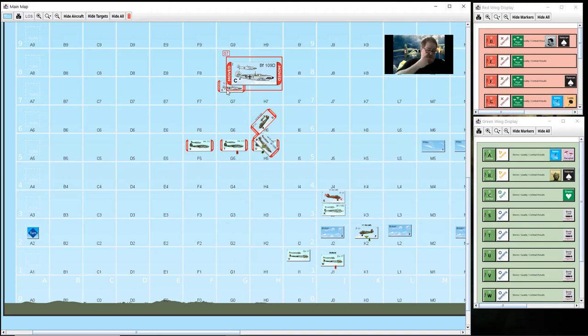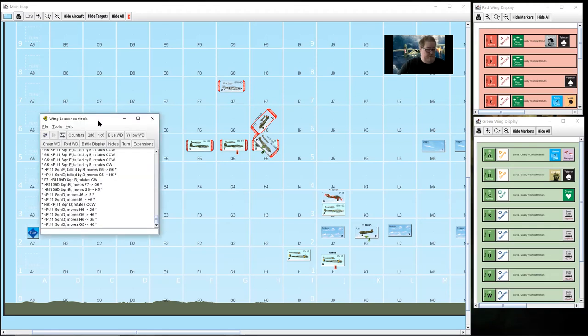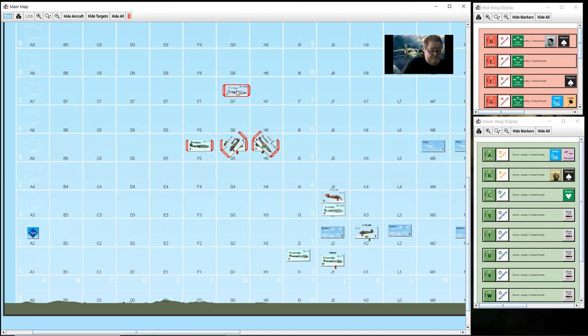Rolling on the escort reaction table. Is he veteran? C is not veteran - he's green, so minus one to the die roll. Each square the escort is distant from the enemy - about two squares, so that's a minus two modifier. Green is minus one, making it minus three total. On 2D6: one or less is no reaction, two to five is late reaction, six or more is successful reaction. Rolling a six minus three is late reaction - the plane does get into the square.